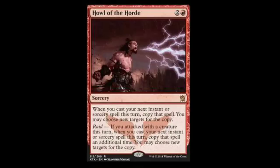Next we have Howl of the Horde. It is a 3-drop: one mountain, two monocolored. It is a sorcery. Whenever you cast your next instant or sorcery spell this turn, copy that spell — you may choose new targets for the copy. Raid: if you attacked with a creature this turn, copy that spell an additional time. So basically you play a spell, copy it, and if raid triggers, copy it again. For instance, you attack, lava axe hits for 5, it copies for 10, raid triggers for 15. I'm personally thinking about throwing this into my guttersnipe deck. All around a good card.